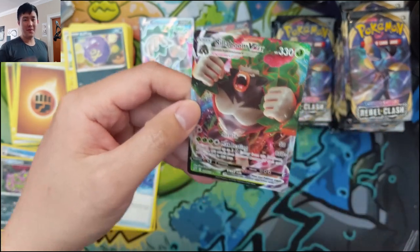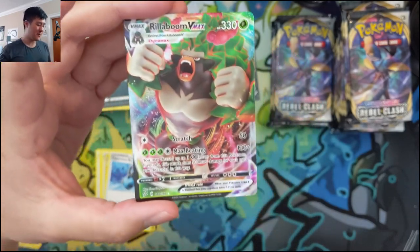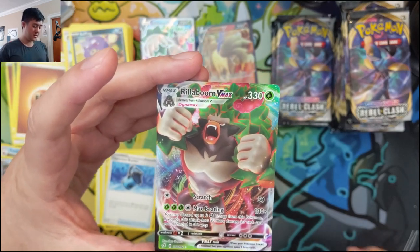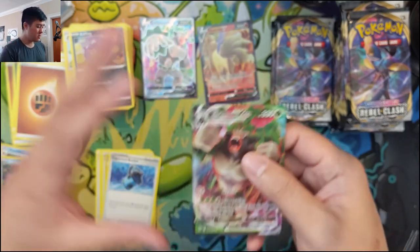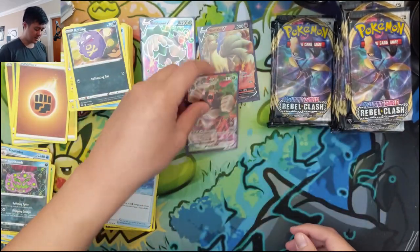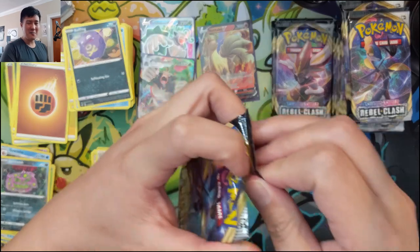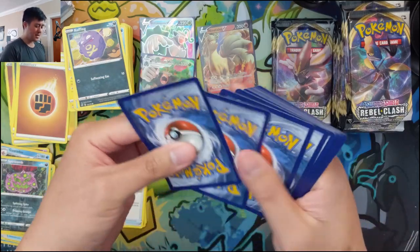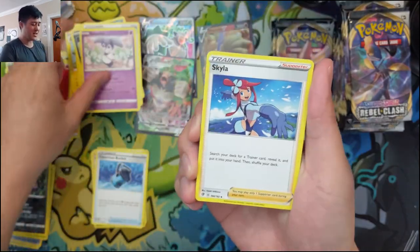Rillaboom VMAX — Scratch for 50 damage for only one energy, not too bad if you don't have regular Rillaboom set up yet. Once you do, you're playing Max Beating — discard three energies and deal an additional 150 for a total of 280. Then you use the regular Rillaboom ability to reattach those energies every turn. Really happy with this pickup. We already got Rillaboom V and Rillaboom VMAX — we'll probably need at least one more of each, maybe use Evo Incense or Rare Candy to evolve.